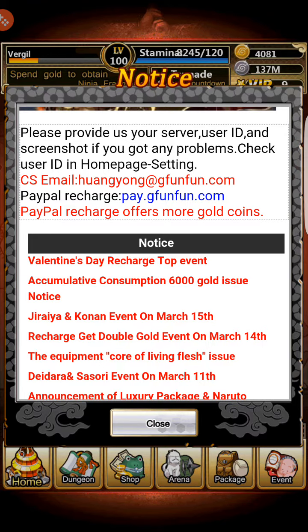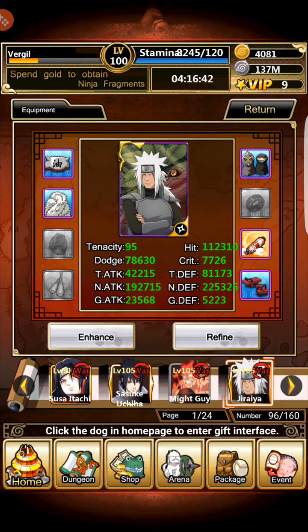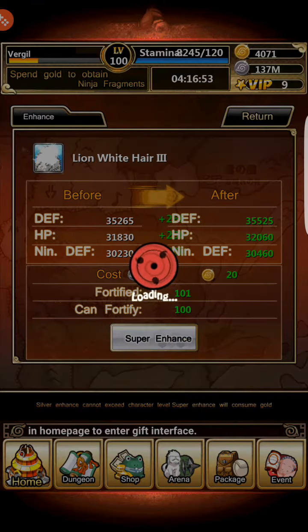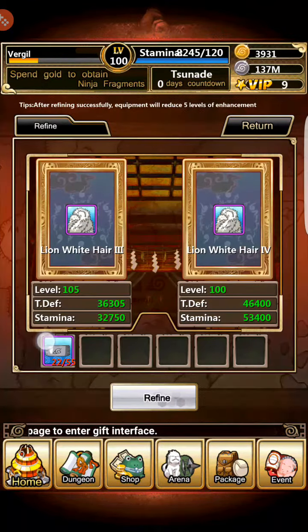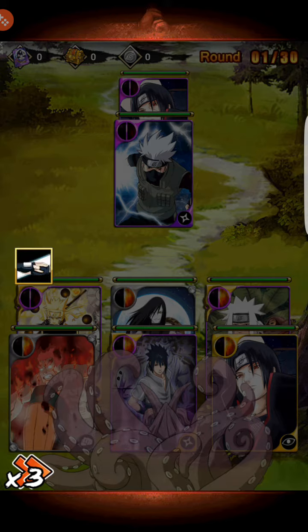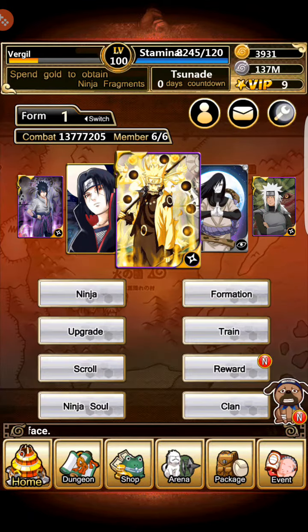Those shadow clones give him a 35% ninjutsu attack bonus, so he becomes really powerful. I haven't been able to refine the other items yet — only the Fukusaku and Shima. The next one I'm going to try to refine to tier 4 is the Lion White Hair, because that one also has a new skill. It costs 55 Will of Fire and I only have 22, so I'm going to be competing hard in the mines for Will of Fire resources.